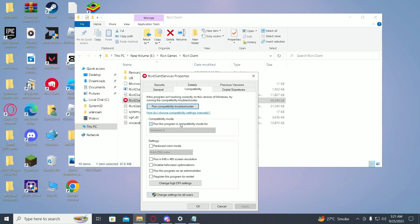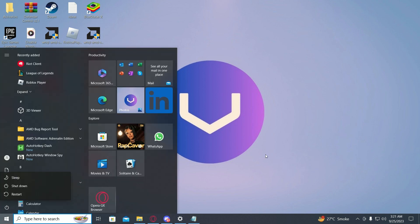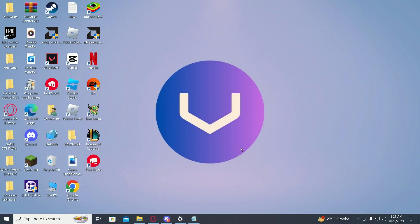Click on 'Run this program in compatibility mode', select Windows 7 or 8, then hit Apply and OK. You'll then need to restart your PC. Once you do these steps, your Valorant should be working fine.